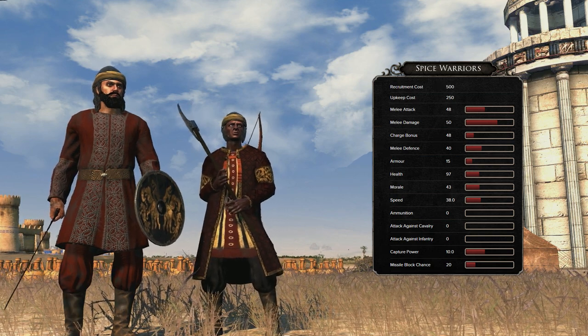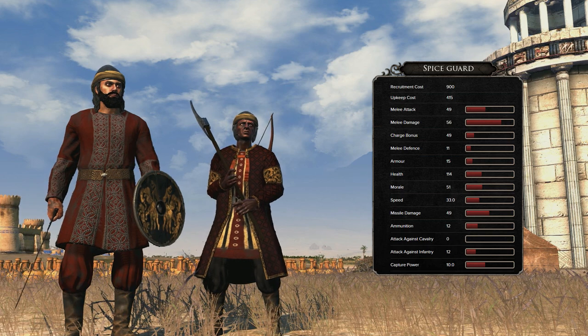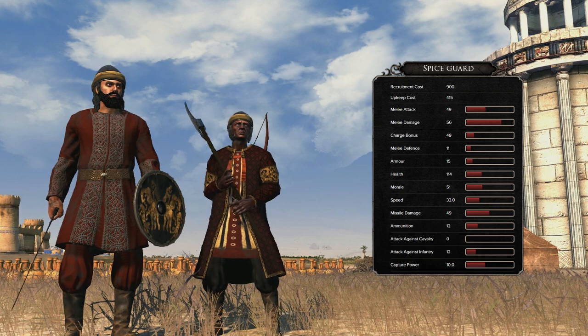Two such weapons are the Khanda, the famous six-sword wielded by the Spice Warriors, and the Fenestrated Axe, wielded by the Spice Guard, which both came to the Arabian and Southern African kingdoms via their trade connections with India.